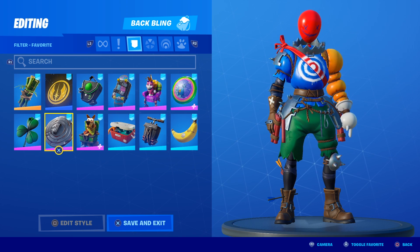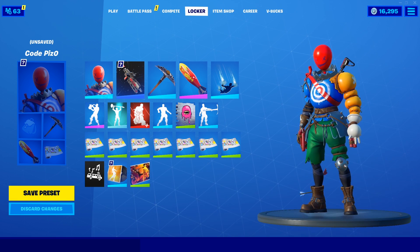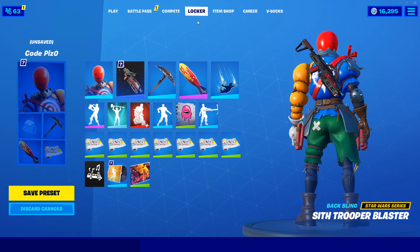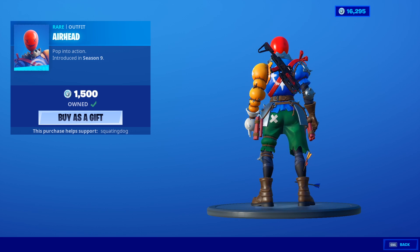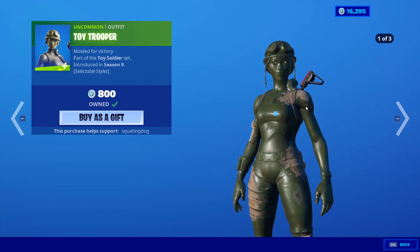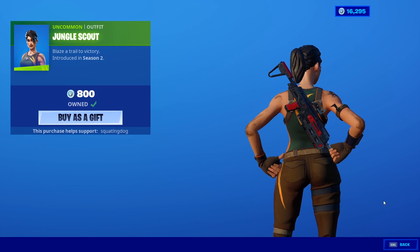One more thing before I get to the rating — if you want to preview a back bling on Airhead and you haven't purchased it yet, and I didn't showcase it, simply select any back bling you have in your locker, go to the item shop, select Airhead, and you can preview your currently equipped back bling on Airhead himself. It kind of goes for other skins as well. Jungle Scout — wow, it's cool!